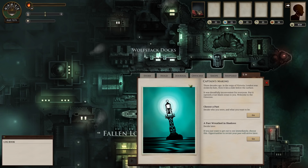That's very London. If you've ever been to London before, you'll know that there are places like this all over London called things like Wolfstack Docks — and like, Mr. Wibbly-Wobler's roundy-whirly-roundy-bout and things like that. These are all very London things. Anyway, Wolfstack Docks is where we're gonna start our adventure. Three decades ago in the reign of Victoria, London was stolen by bats. Now it lies a mile below the surface.